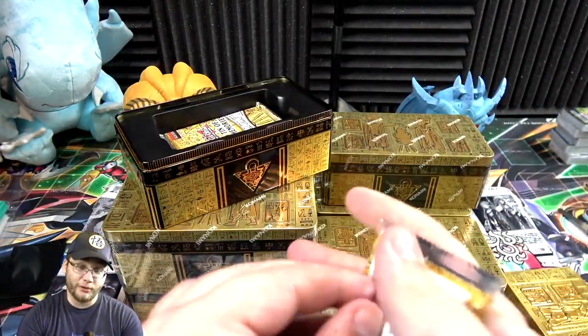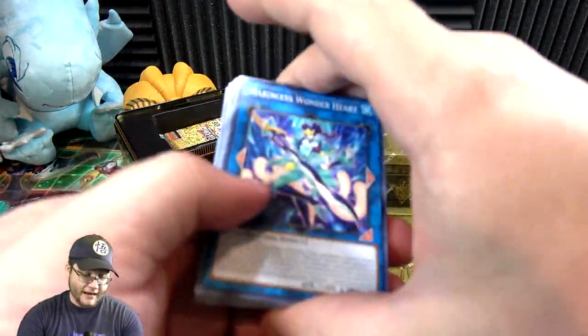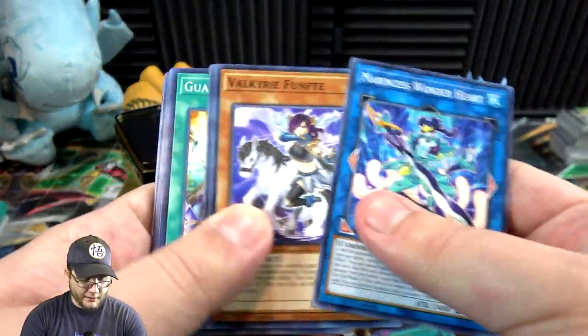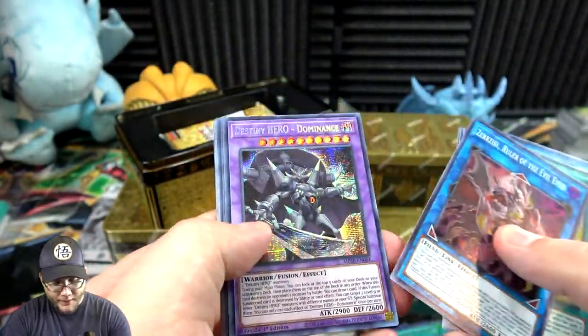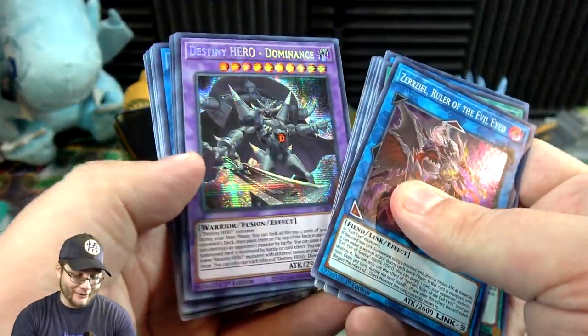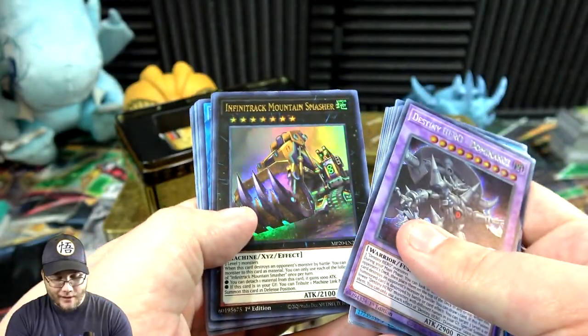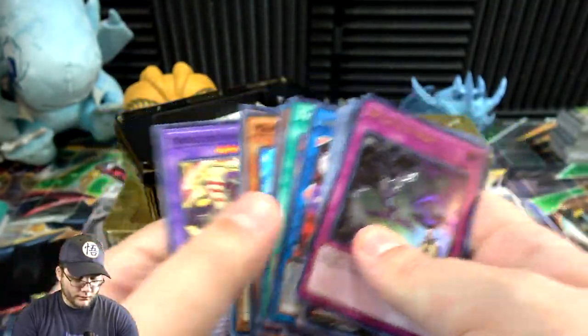I've never had good luck getting Apollousa so I'm glad it's in this set. It's going to run in its main set — I never got it from Rising Rampage I think. Salvage, Zarizel, and then Destiny HERO Dominance — now that's pretty dang cool looking too, I like that rarity boost. Then Infinitrack Mountain Smasher and Witch's Strike.